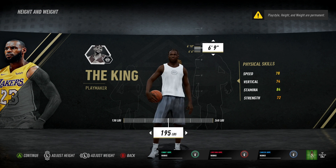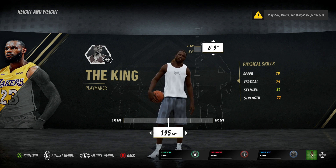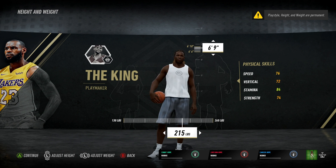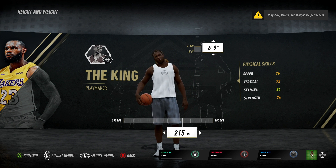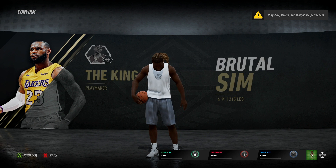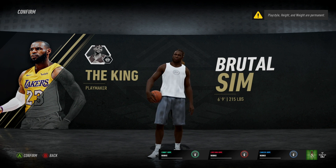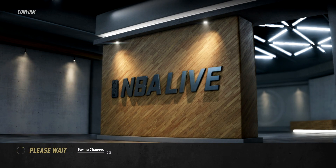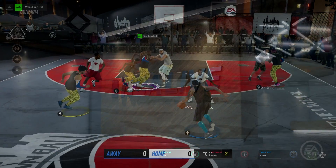I want y'all to focus in the beginning — at least focus on the dunks and the dribbling at the moment. Before y'all start to put up anything else, focus on these two attributes. Now we're going to get into some gameplay. Y'all already know, and I want y'all to watch till the end because that's when the player really goes off. I don't want to skip all the mistakes I've made along the way. So let's get on to the gameplay real quick.